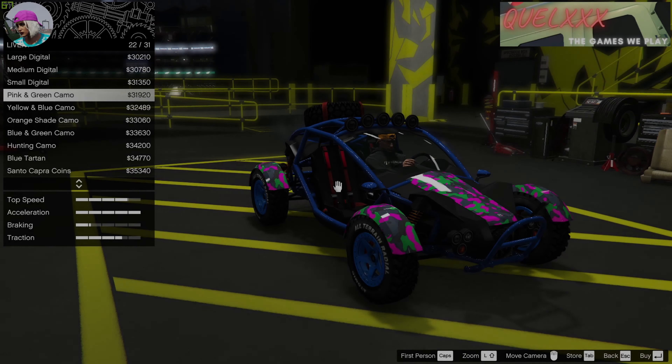First up is the pink and green camo on the Vagrant. When you actually purchase this, you will be able to flip the Skulls livery onto Set One vehicles — I'll leave a list in the description. It also flips onto the Comet Safari, as you see here. Pretty interesting livery when you actually look at it up close.